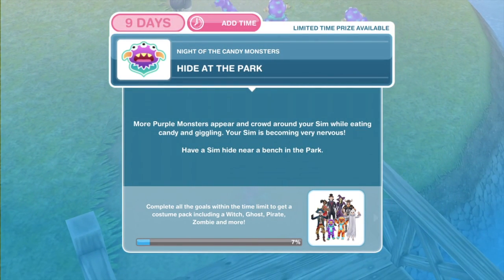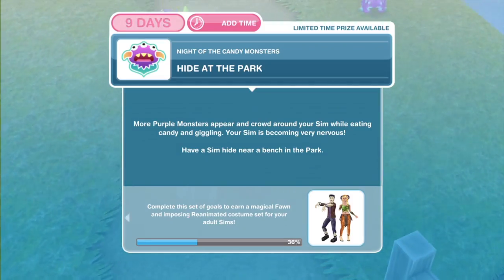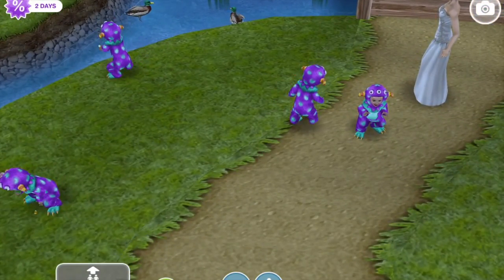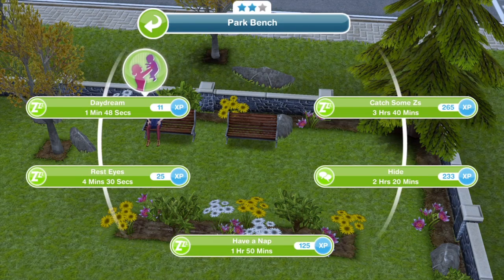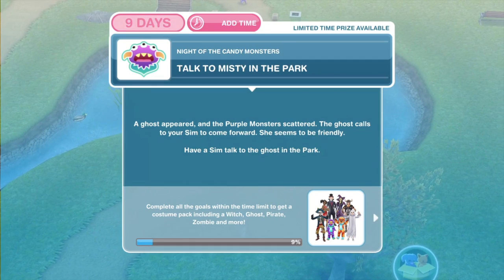Now we need to hide at the park. More purple monsters appear and crowd around your sim whilst eating candy and giggling, and your sim is becoming very nervous. Have a sim hide near a bench at the park. Here are loads of these monsters — look how cute they are running around. Click on the bench and we need to hide for two hours and twenty minutes. We have finished hiding at the park.